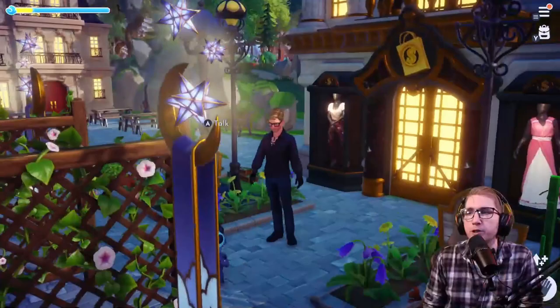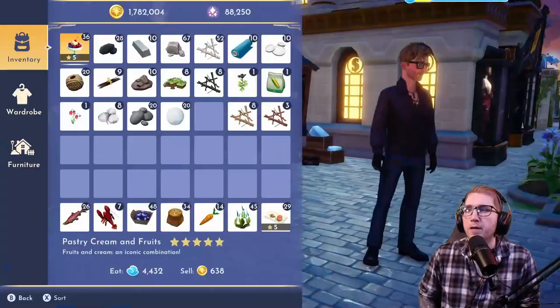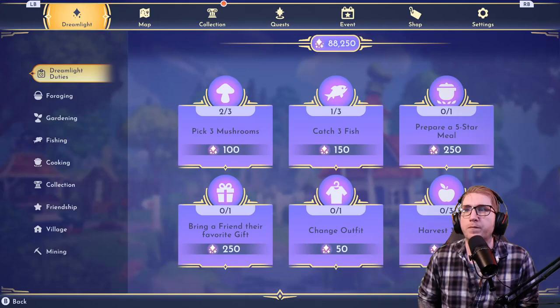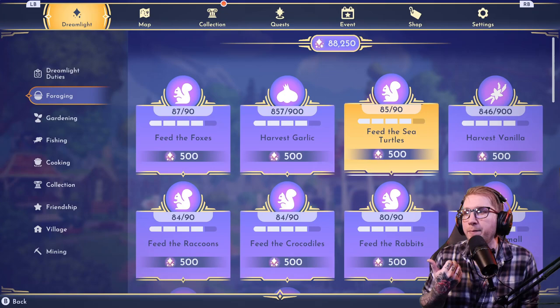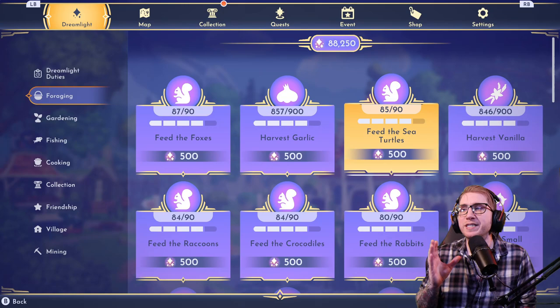Now that we've cleared out Scrooge's shop, the next thing I try to do when I only have limited time to play is feeding the critters and gathering herbs. Depending on how much time you have, going to each biome to collect all the herbs might be tricky. For me it's actually quite fast because I've already finished a lot — I don't have to go collect mushrooms, ginger, or basil. There's only a couple I still need: garlic and vanilla. So I'll hit the Sunlit Plateau for vanilla and the Forest of Valor for garlic while feeding the animals.